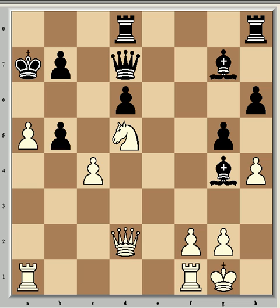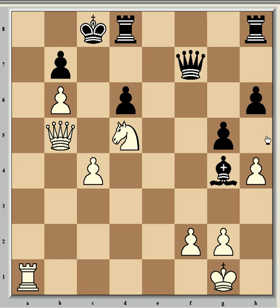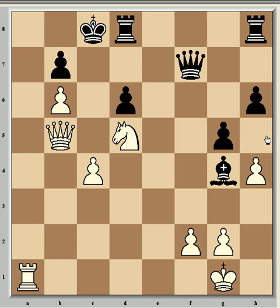b5 is the best move for Black here. If Bxa1, then axb6 check — Kb8 is the only move to avoid mate — and now Rxa1 with a massive advantage to White, over 6 pawns, and his attack will win the game easily. The main threat is Ra8 check, and after Kxa8, Qa5 check, with a very strong attack. A sample continuation: Qf7, giving the king an escape route, but now Qa5, Kc8, followed by Qb5, and Black is totally helpless with no escape route — the main threat is Ra8 which will be mate. So b5 is the correct move here.